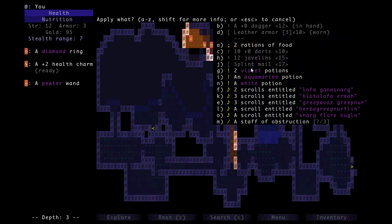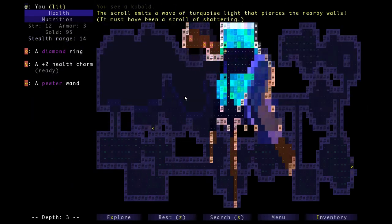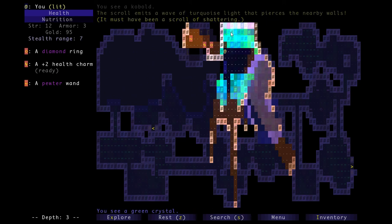Let's apply it. Actually I think it was this one, but I'm going to double check. Found on depth three — okay, let's apply it. There we go! The scroll emits a wave of turquoise light that pierces the nearby walls. Must have been a scroll of shattering. Now we'll just wait for this green crystal to dissolve and then we can go through.